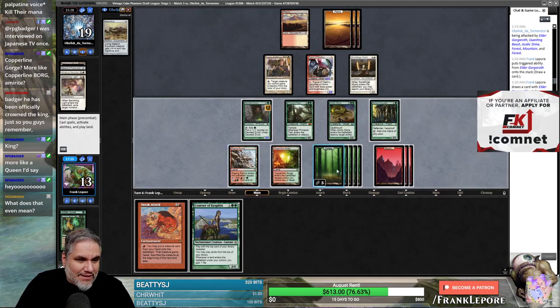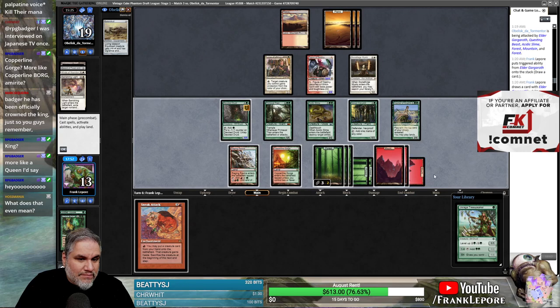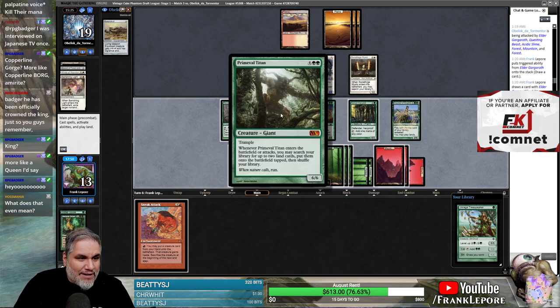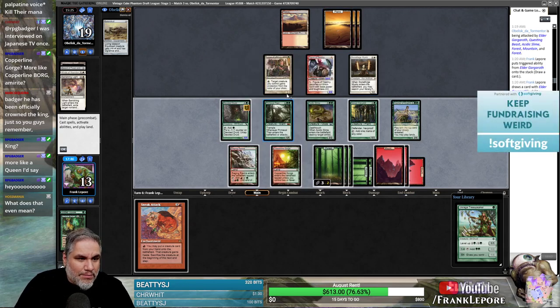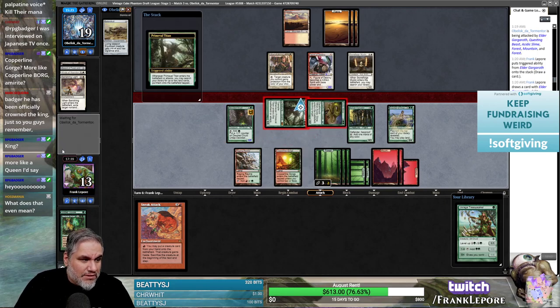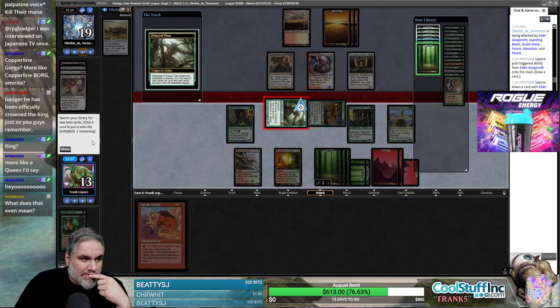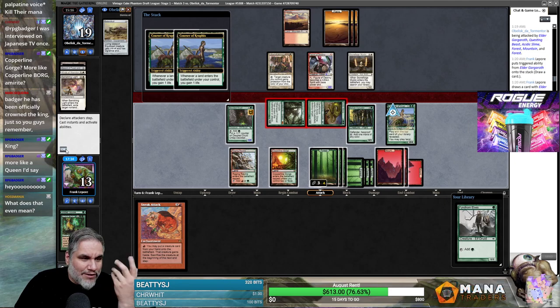Jesus, Questing Beast is just so freaking stupid — what a dumb card, man. One, two, three, four, five, six, seven, eight — we have nine mana. Alright — Tooth and Nail, Natural Order, Through the Breach, Sneak Attack. How many cards is that? Natural order, Tooth and Nail, Through the Breach, Sneak Attack — yeah, that's four.